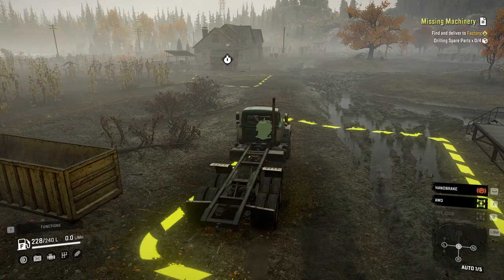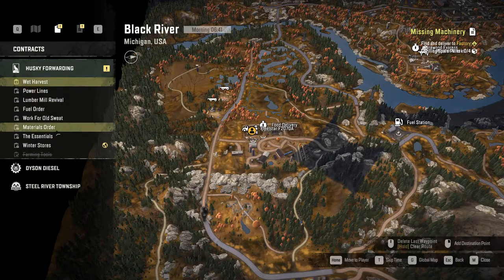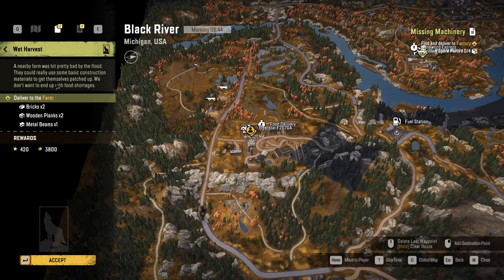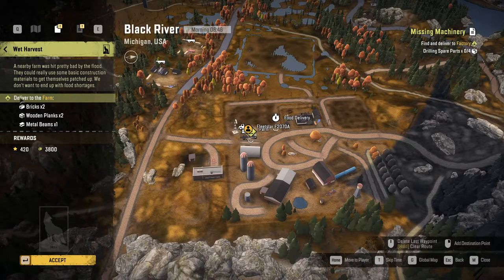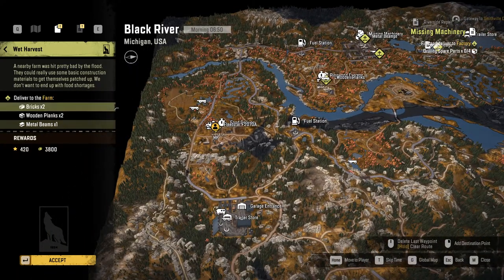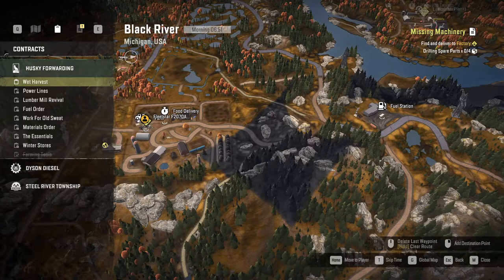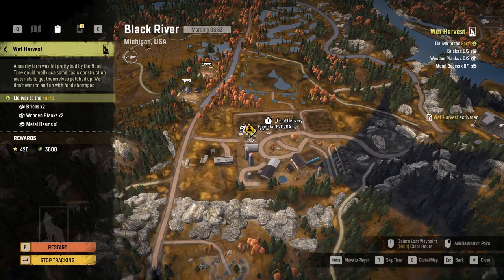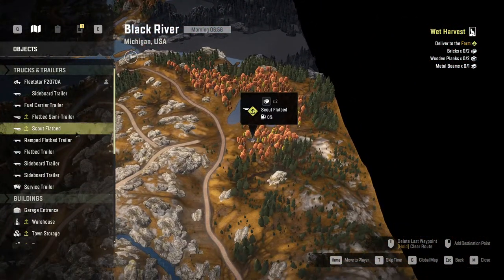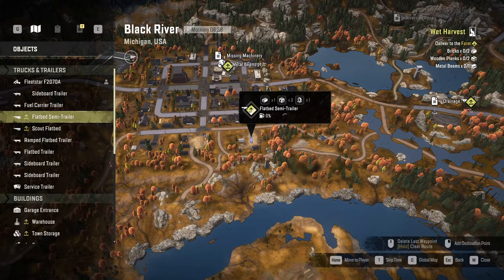This was quicker than I thought it would be, so let's see if we have anything else. 'What's with harvest?' — A nearby farm was hit pretty bad by the flood, they could really use some basic construction. So the farm, right? Delivered to farm: bricks, wooden planks, and metal beams. Okay, this is a pretty large deal, but let's accept it. Then we can go to the objects and see which of the things we have. Semi flatbed trailer has bricks — yeah, bricks. It has three service materials but that's not something I need, and one pipe or maybe a turbine? I don't know.